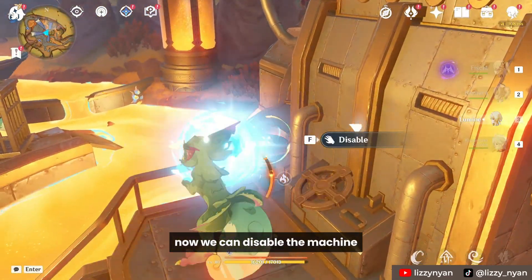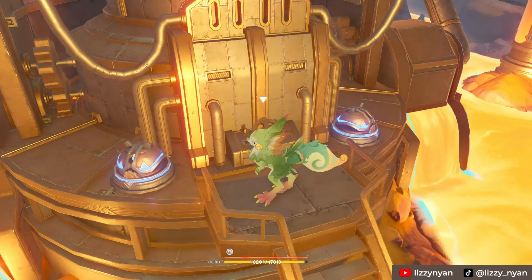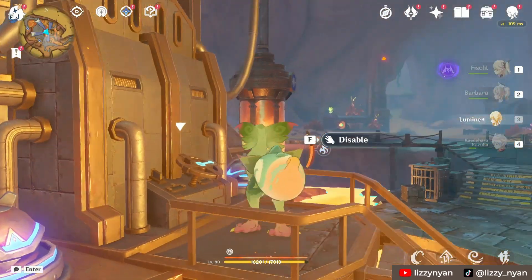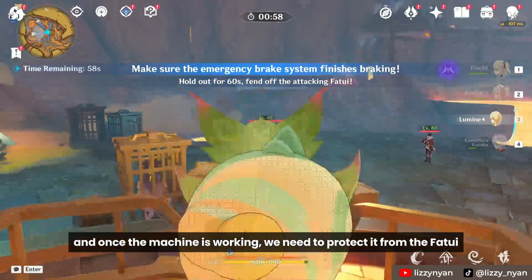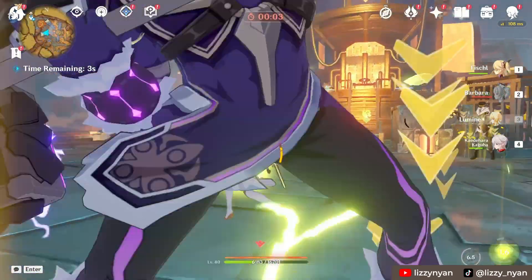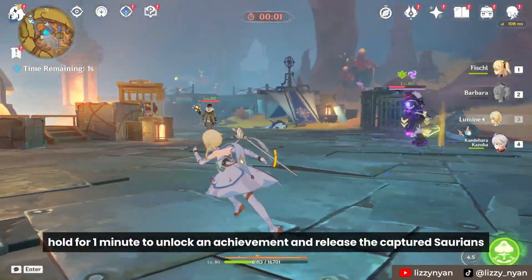Now we can disable the machine. Rotate the wheel twice. And once the machine is working, we need to protect it from the Fatui. Hold for one minute to unlock an equipment and release the captured Saurians.